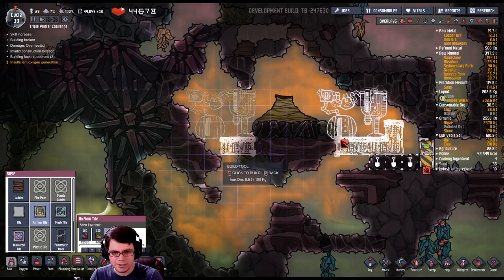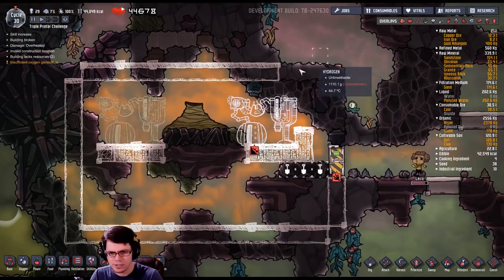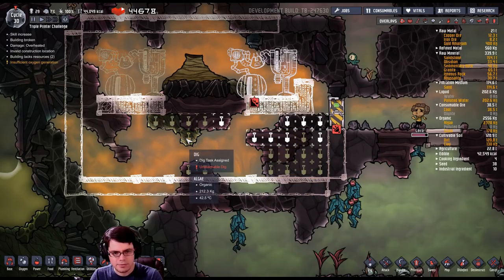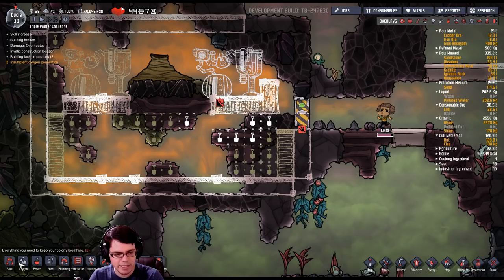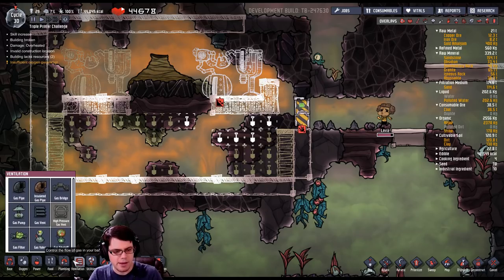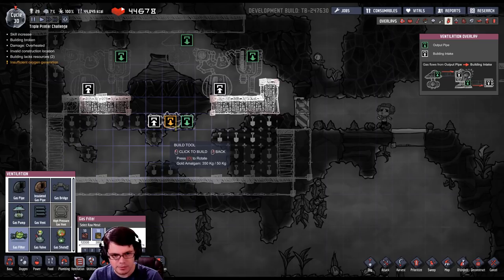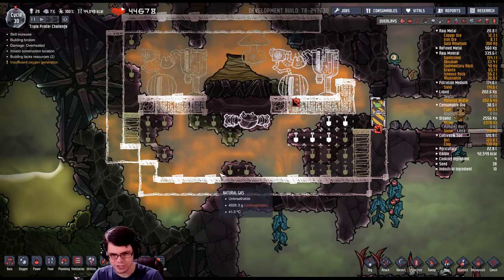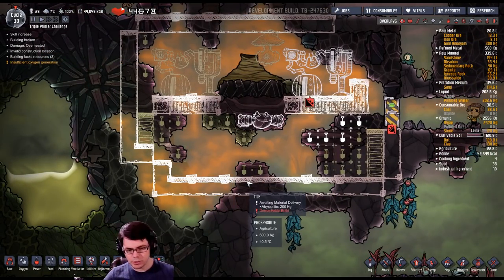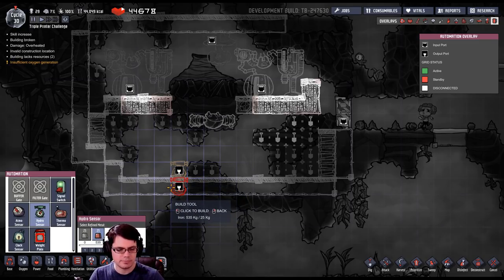I'm going to build this into its own little room, surround most of it with abyssalite. I'll dig this out and that's some algae as well — nice. I'll put the gas pump right up here and make it out of gold amalgam — otherwise it'll just melt. I'll do the same with the gas filter, which will be located down here. I'll manipulate the corners so liquid flows down toward the bottom where the pump can pick it up, and put a hydro sensor to wait until I have a decent amount of liquid so I don't waste power.